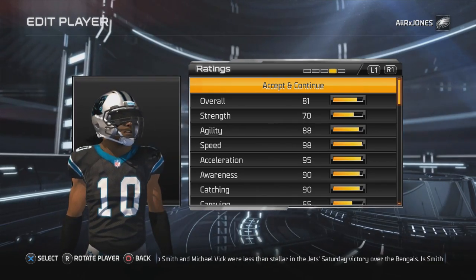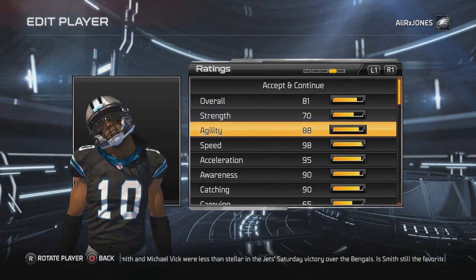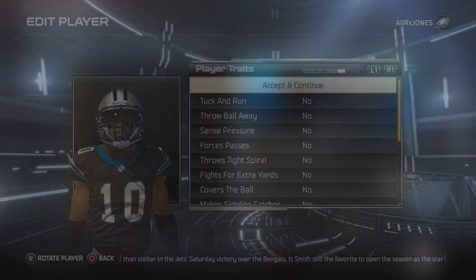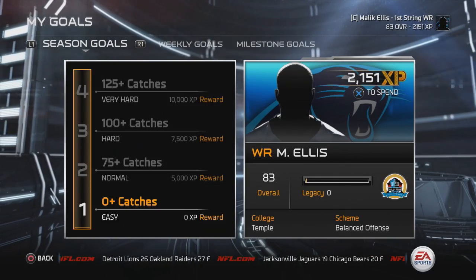So let's take a sneak peek at some of his attributes. Look at that speed — 98, 95 acceleration, 90 catch. This guy is going to be a beast.